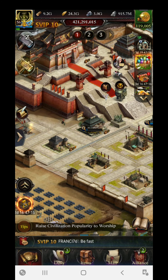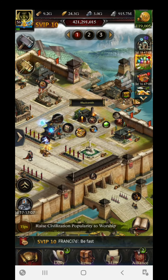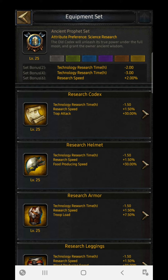Now let's move to the maximum points-gaining section — the equipment section. Starting with heroes at level 25 who cannot be upgraded beyond level 25, I recommend going with the Ancient Prophet set. This is the best set available, giving you 240k points per set. I recommend equipping it on all heroes at level 25.